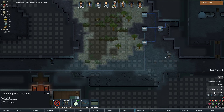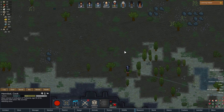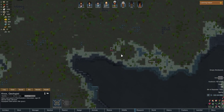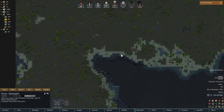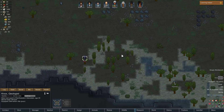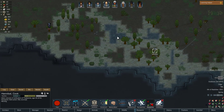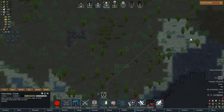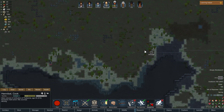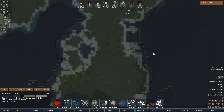Wait a minute — where did you come from? Something tells me I should probably not kill him. He looks like he just went berserk — he broke, and now he's listed as aggressive. Just leave him alone. Come back to base, Hannibal.